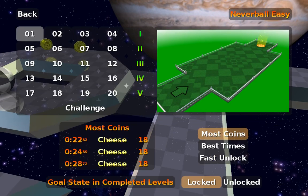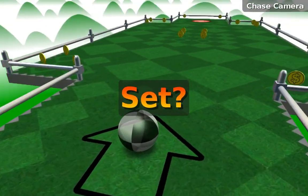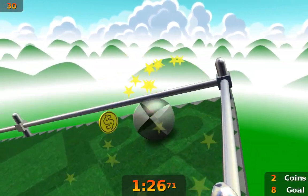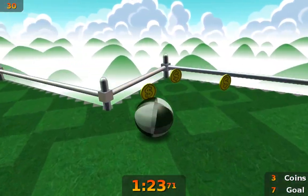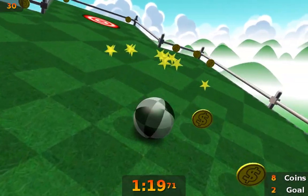The objective of the game is to guide the ball to collect coins and then finish by reaching the goal before the timer runs out. Ball movement is controlled by tilting the world with mouse, keyboard or joystick input. Gameplay is centred around exercising ball control to overcome movement problems.